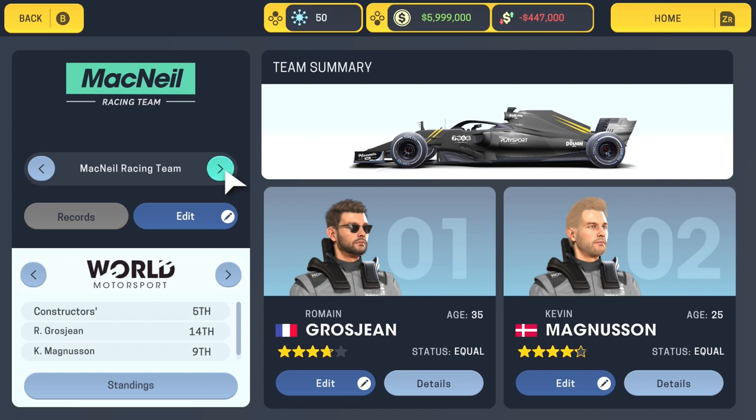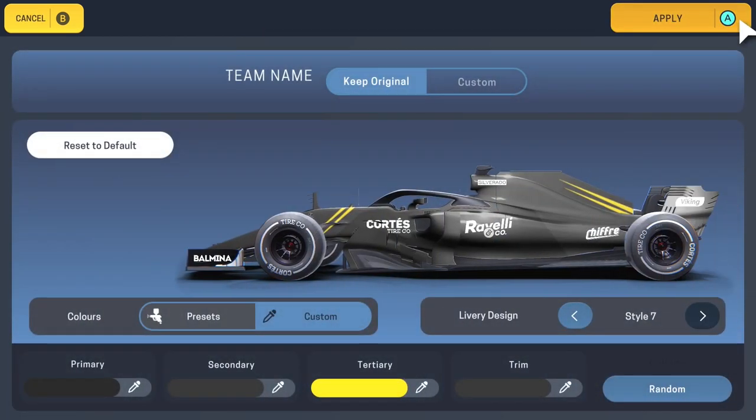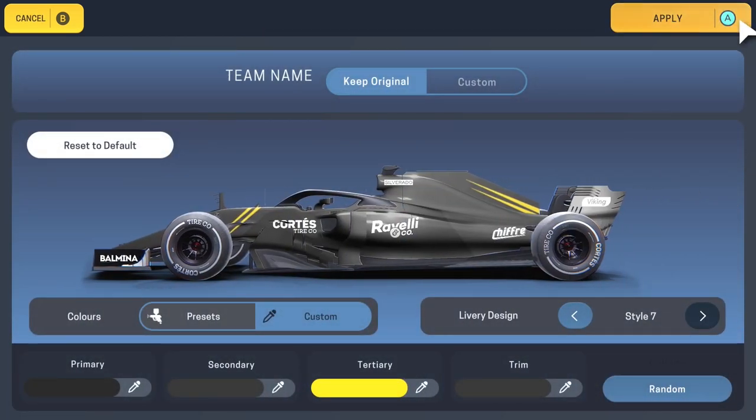Next up is the McNeill Racing Team — these are Haas in the game. Drivers are Romain Grosjean and Kevin Magnussen. Here's their car: not a bad representation actually. It's very much all black this year with yellow sort of pinstripes on it, so it's pretty close — livery style seven for that one.